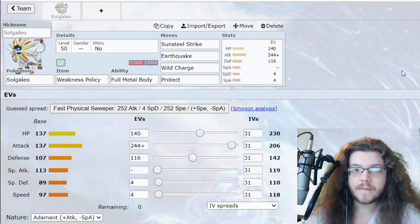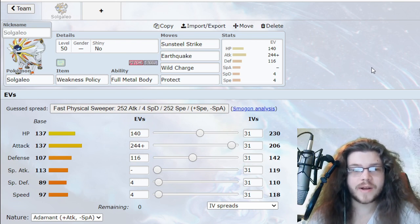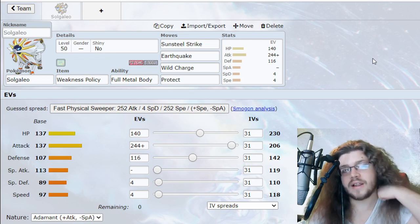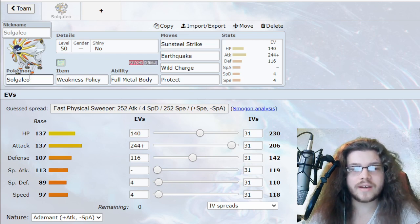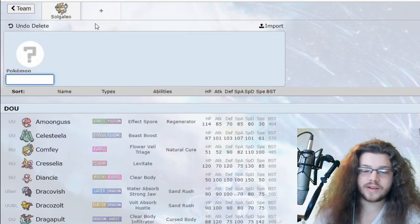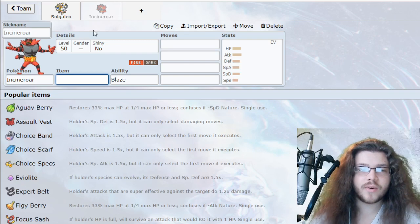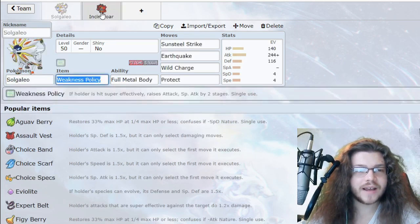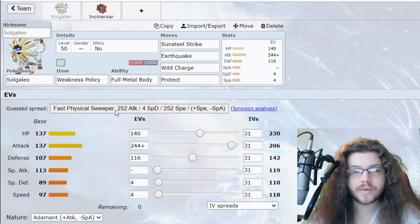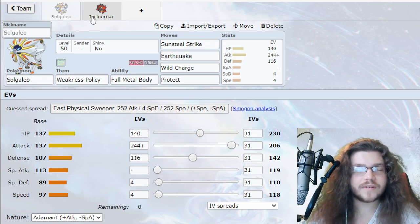The damage calcs are pretty good — we live Glastrier attack, Weakness Policy boosted Glastrier attack, and Life Orb Glastrier when we're non-Dynamax. We also live Lando-T attacks non-Dynamax if we Intimidate. So we're probably going to have something like Incineroar on the team to add to that. The four Special Defense and 140 bulk was for living something specific — I don't remember it offhand but it's okay.